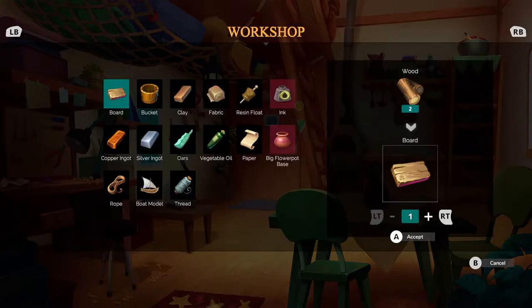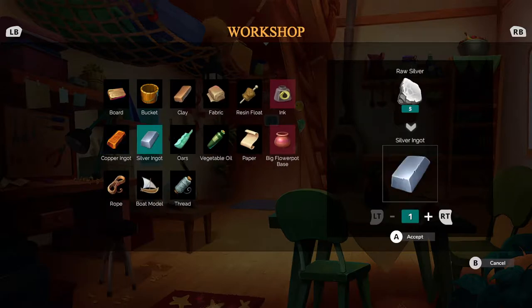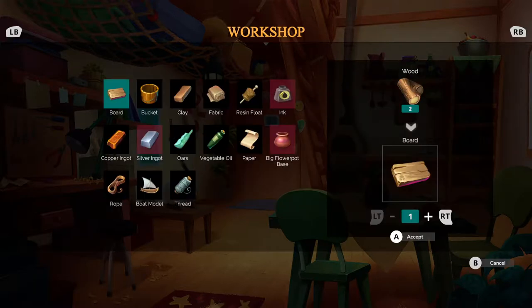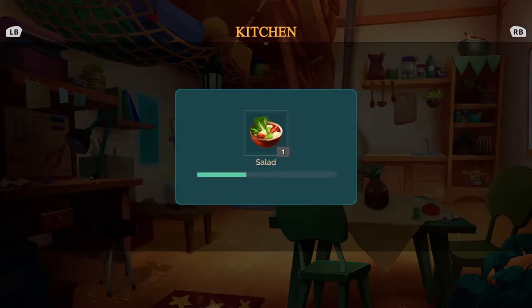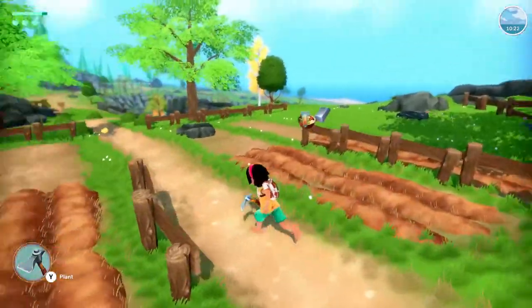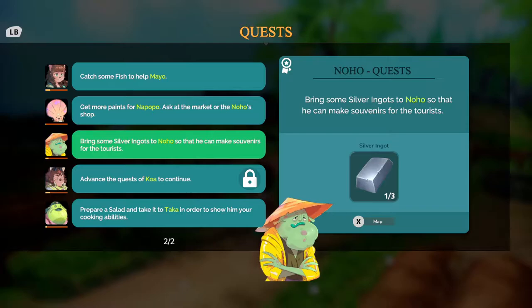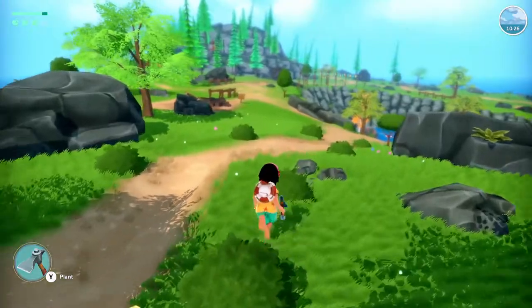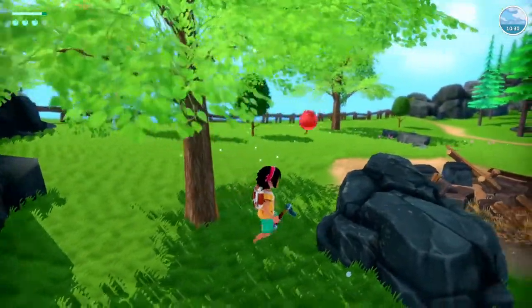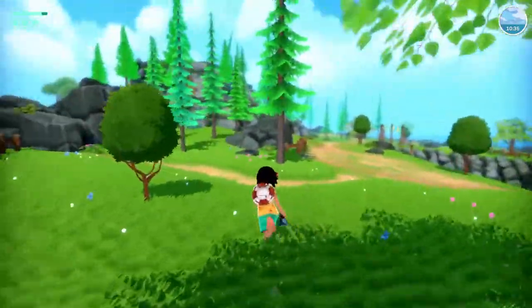Workshop... oh silver. I don't remember how many we needed. We could only make one, so I guarantee it wasn't just one. And then we need to make this salad — we'll make that. Salad and the ingot. How many was it? Three — so we still need to find more silver. So I will harvest around the island and then head into town. We can turn in that salad and then start trying to sell some stuff.